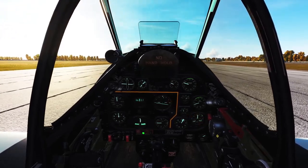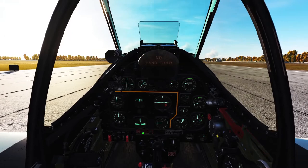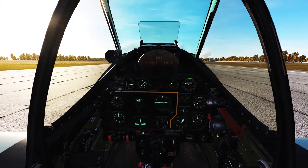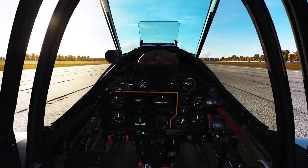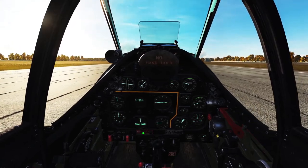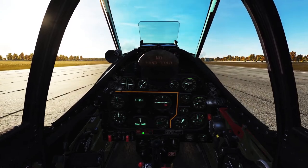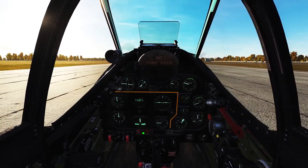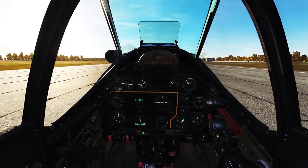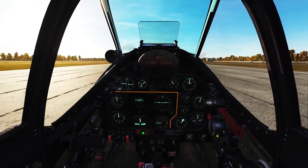The artificial horizon on this plane is really finicky - I don't know if that's meant to replicate something from real life, but you can see it's already drifting and we haven't even moved yet. Close the canopy so we don't go deaf. I'll re-cage and reset that - apparently it has something to do with vibration. Slight back pressure on the stick to lock the tail wheel and keep us tracking straight.